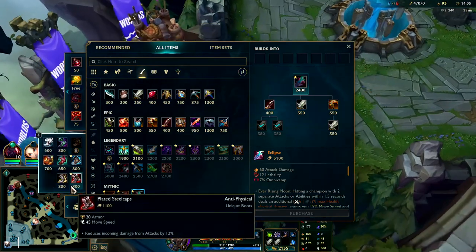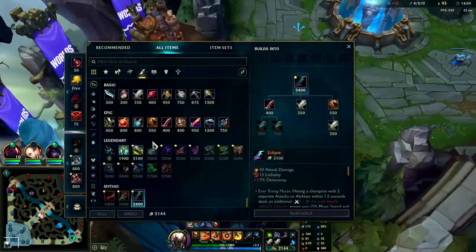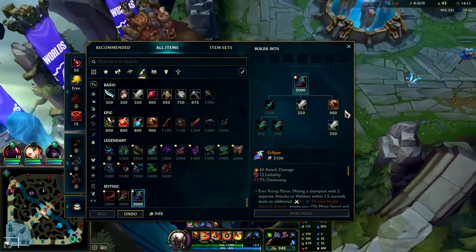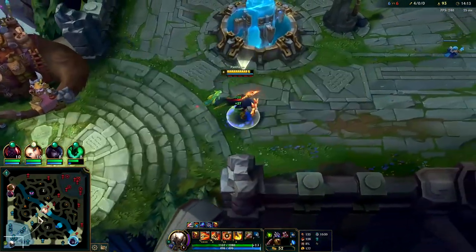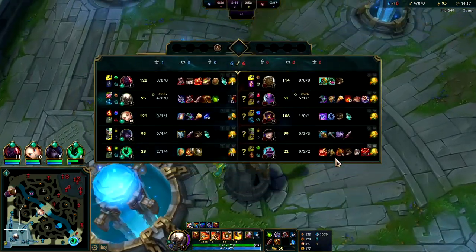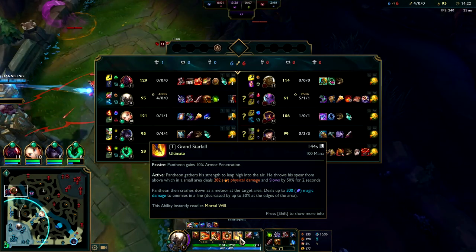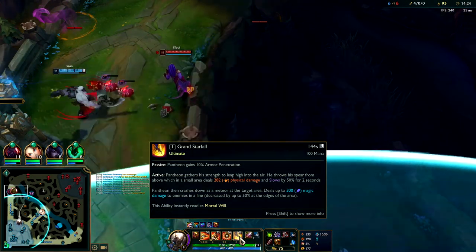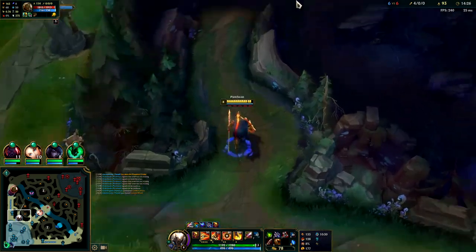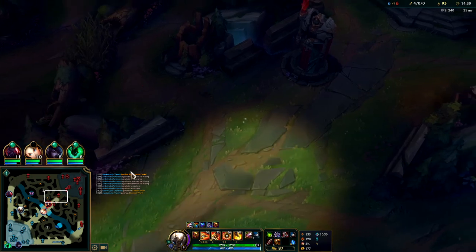Let's go for Plated Steelcaps this game. Plated makes more sense - I can block all of Eve's burst with the shield, and Victor's burst with the shield. The Caitlyn however is going to be constantly auto-attacking us, so I don't really trust Sion here. Ganking Alaoi is really really difficult as a melee champion because she'll soul pull and wreck you both at once.